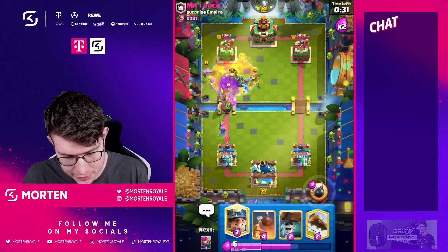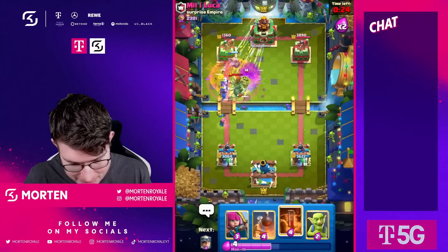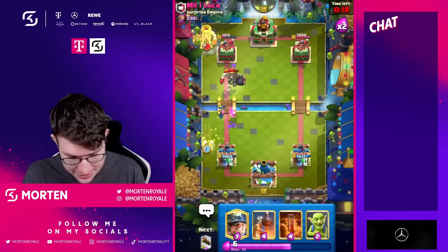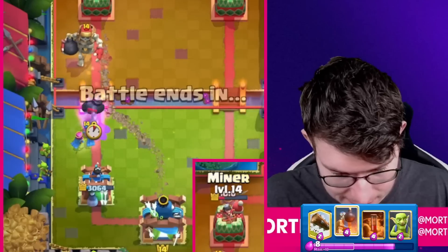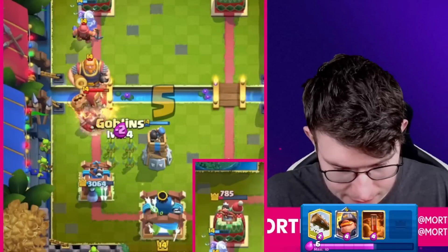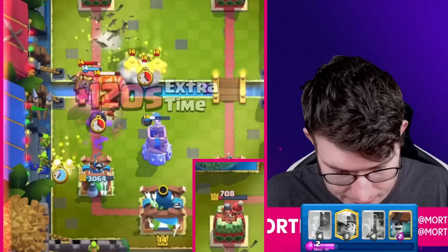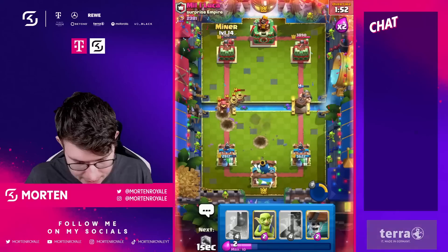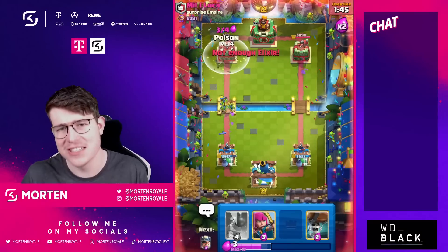This is the time to Poison — I went for it. He gave me way too much Poison value. Going for more Archers, then Miner in the back, Bomb Tower, and Mighty Miner. The Mighty Miner is doing an awesome job with the Bomb Tower. Going for Goblins and Log — it's over, he knows it's over. Poison the tower. GGs, well played.